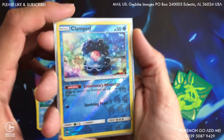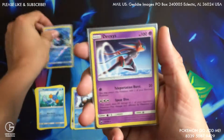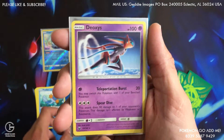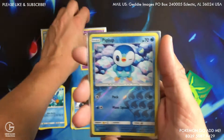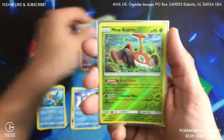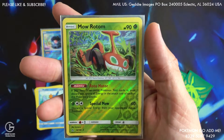Clampearl reverse coming, good pull man. Got the Deoxys — I don't think it's a holo yet, it's a regular rare. Got a Hitmonchan, reverse coming, we got a Marowak reverse rare.